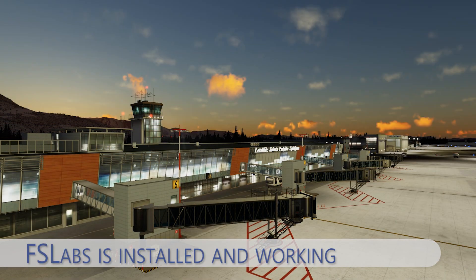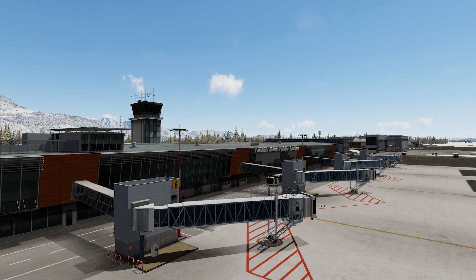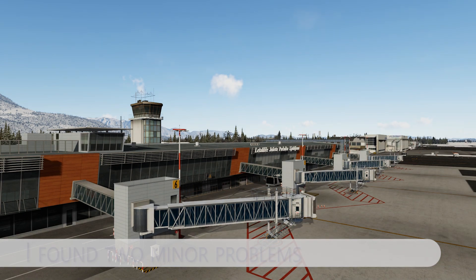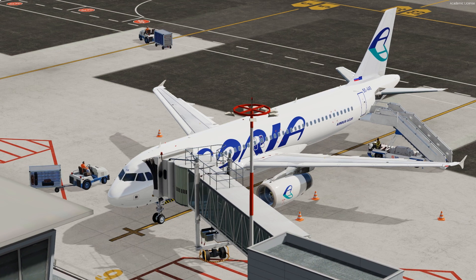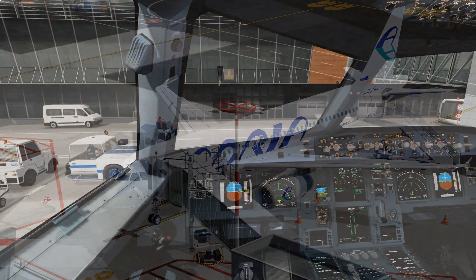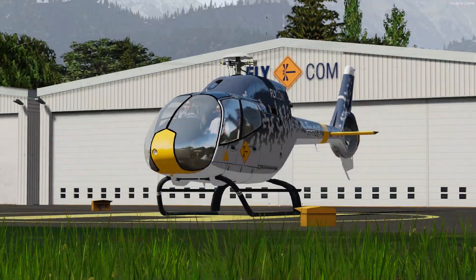As of now, I have major addons installed and they all work properly. With small exceptions, the simulator works perfectly. I have just experienced problems with GSX ground services, as the logos are not displayed on the vehicles, but this is a known bug and the FS Dream Team is working on it.